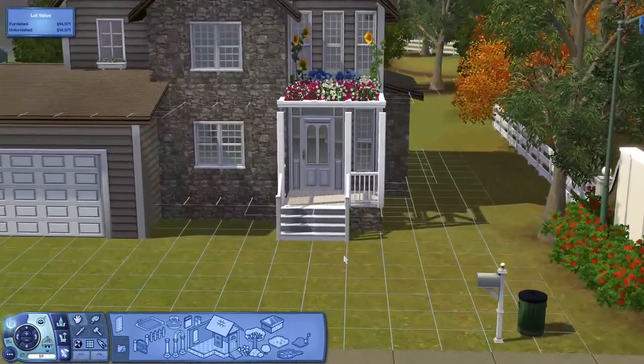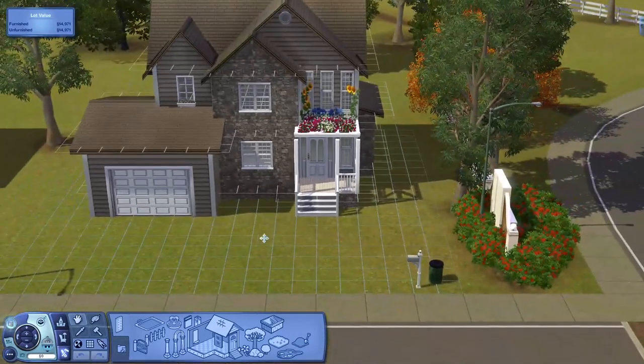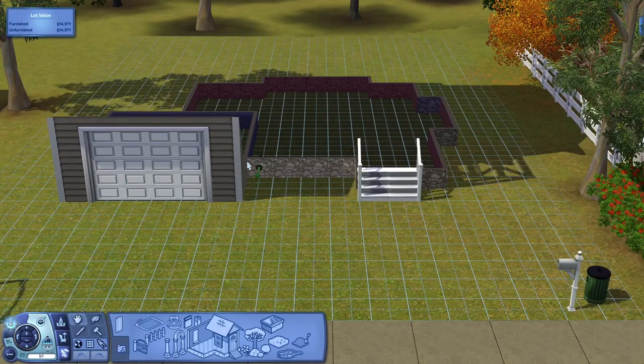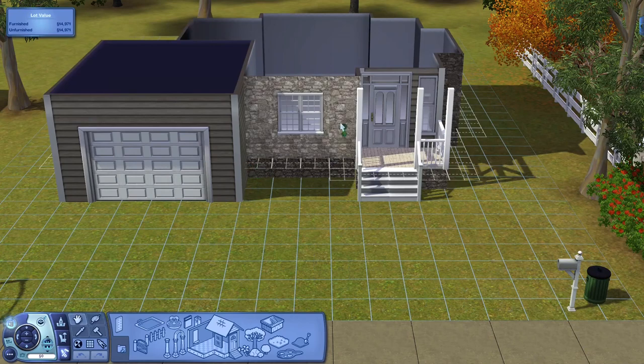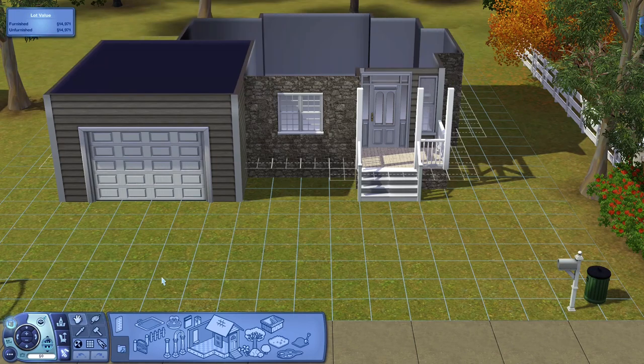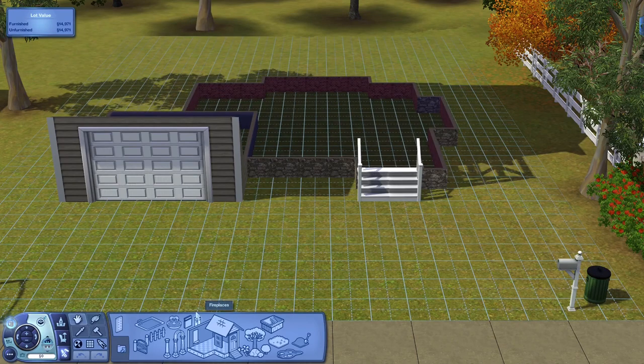For this part I want to do up the outside, like the garden and things like that. To do that we're gonna go all the way down to the foundation. To go between floors you can either use Page Up to go up or Page Down to go down, or you can hover over the buttons and it'll tell you what key to press. It's just easier to use the keyboard.